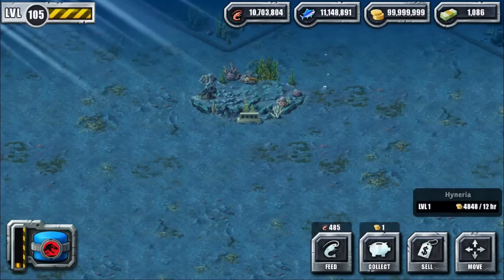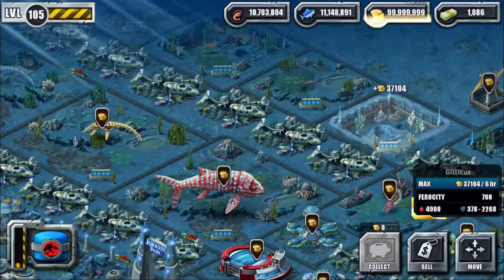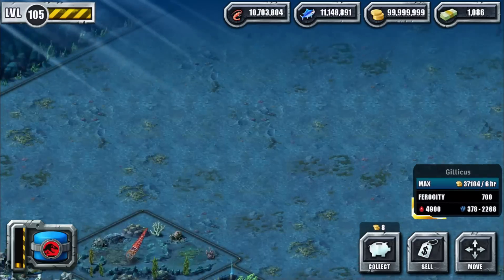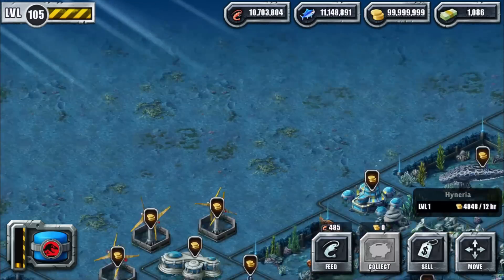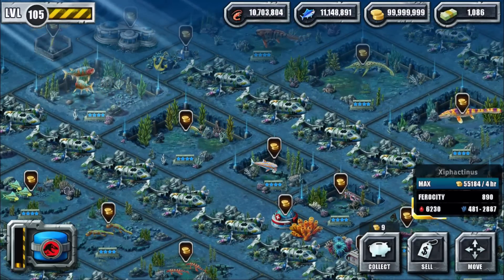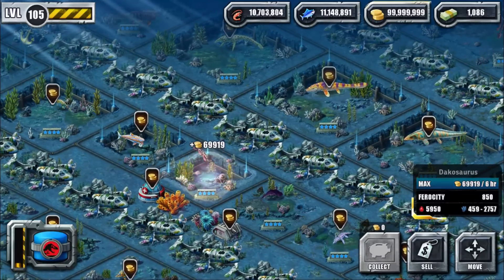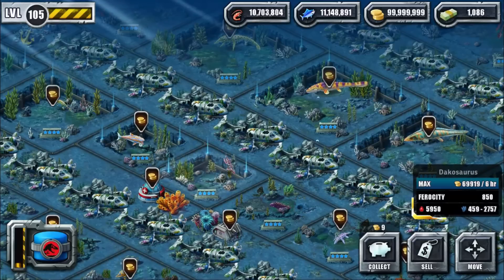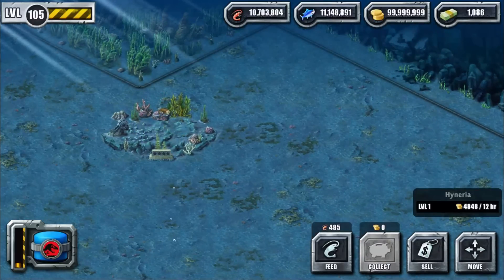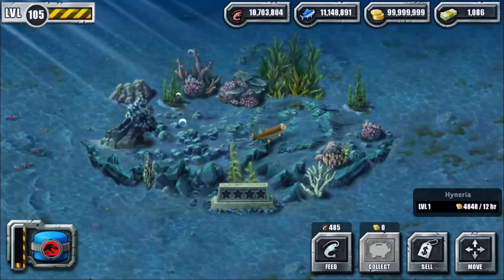I don't really remember which creature has a similar animation. It's slightly something like a piranha. Let's check Coelacanths and Leedsichthys in the enclosure as well. Maybe it's the Dakosaurus animation? No, definitely something I don't know yet. Let's feed him.